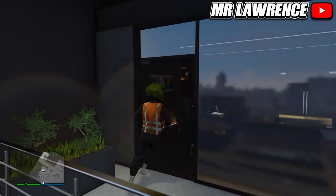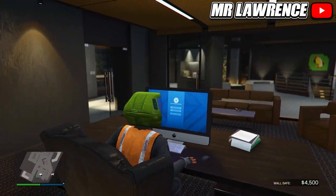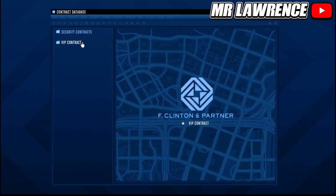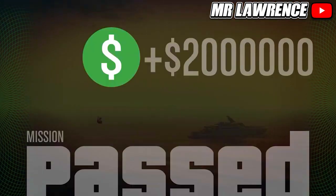We save the best for last. You will be making an insane amount of money this week by doing the Dr. Dre finale in your agency. All data leak missions are double money and so is the finale. So after you did all the setups you can start the final mission. When you complete this one you will get 2 million dollars — yes, 2 million dollars. And you can repeat this method every few hours depending on how fast you complete all the missions.